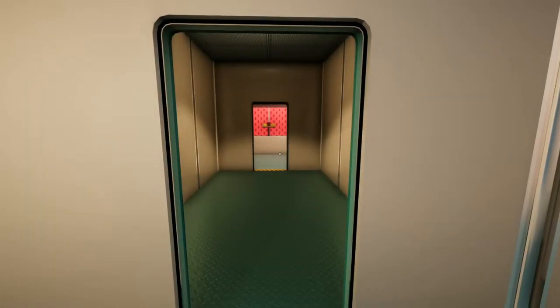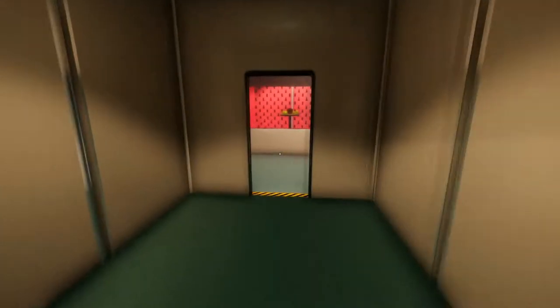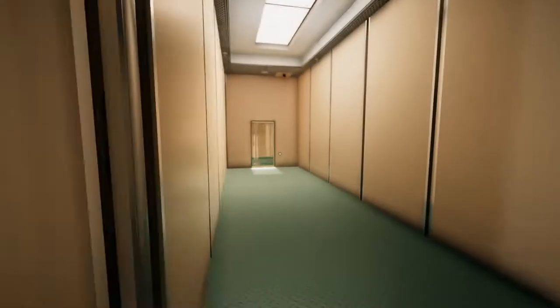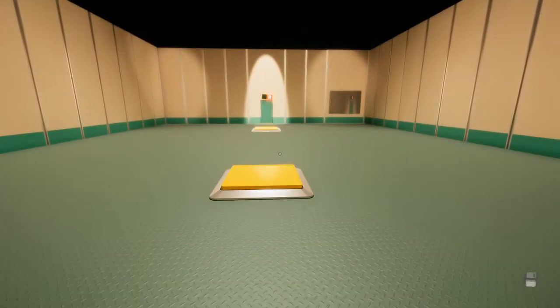The easiest way to go with this - if you're ever stuck on this game, these are like infinite loops and they just go forever. Look for the exit signs and always follow the exit signs and they'll get you out of the infinite loop. Next room then.